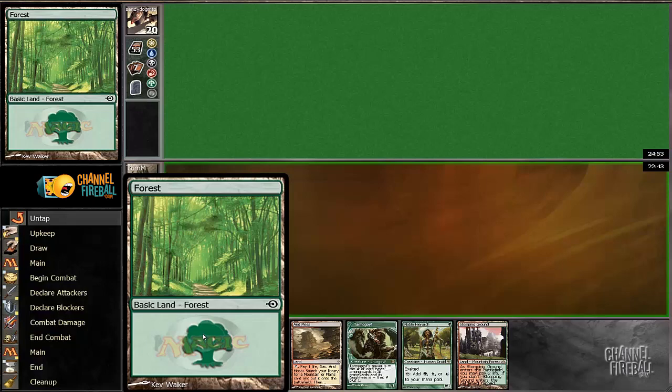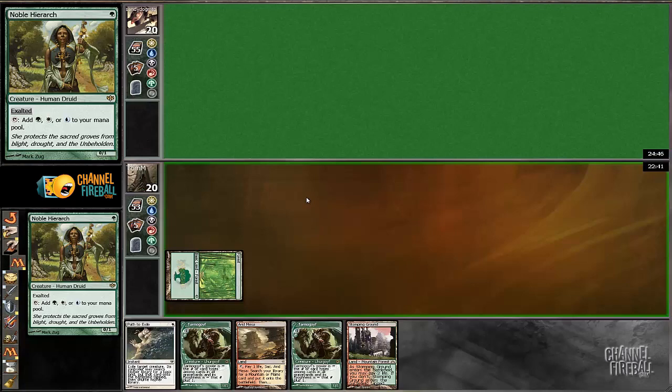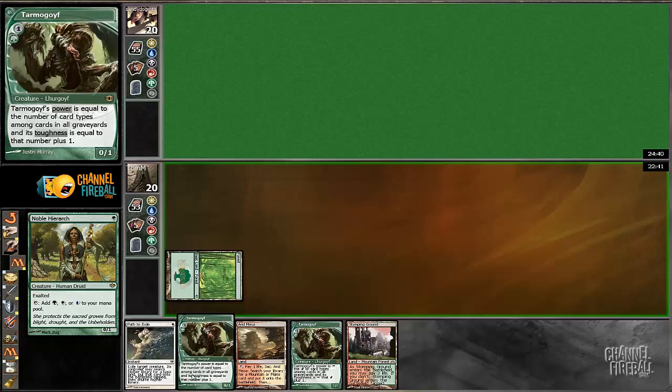I'm just going to play the 4th here on turn 1, and into the Hierarchy next where we can fetch. We can always fetch a tap land and play a Goyf here, and preserve some life total.